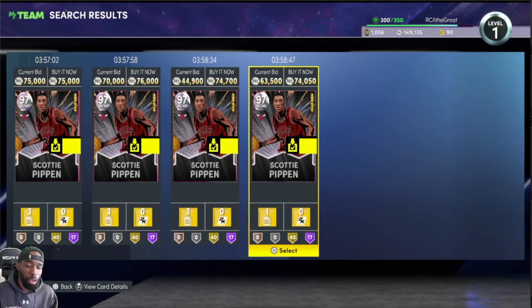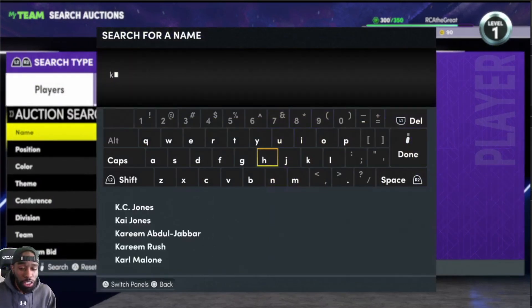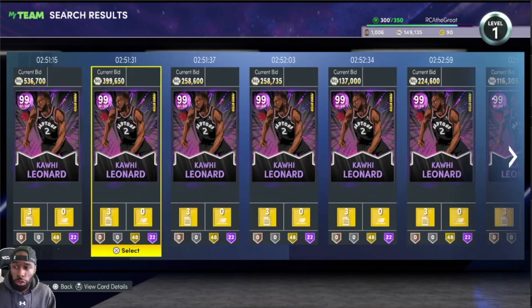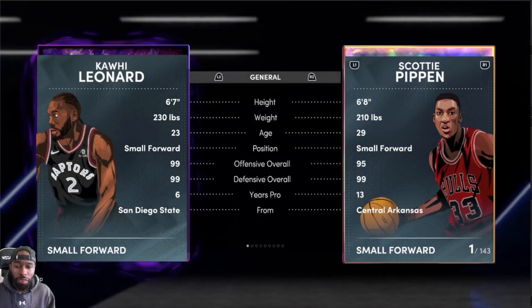One reason is it's Scotty Pippen, two we have dark matters in the game now and there's more cards to look for. But comparing him to Kawhi Leonard — let's look at that dark matter Kawhi. This is the same position card, small forward slash shooting guard. Kawhi is going for 536k. Look at the stats: 6'8 versus 6'7, 95 offense versus 99, 99 defense versus 99.